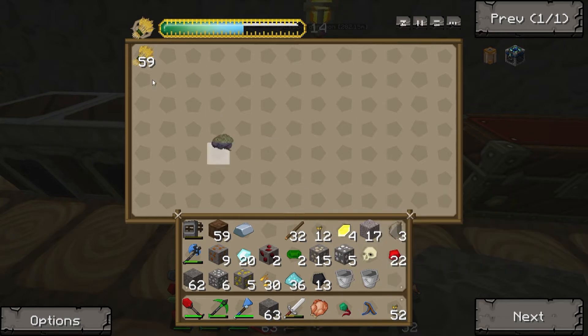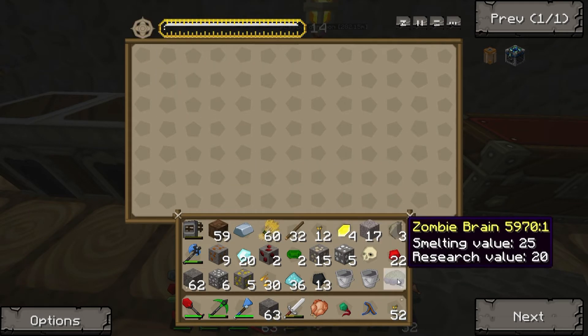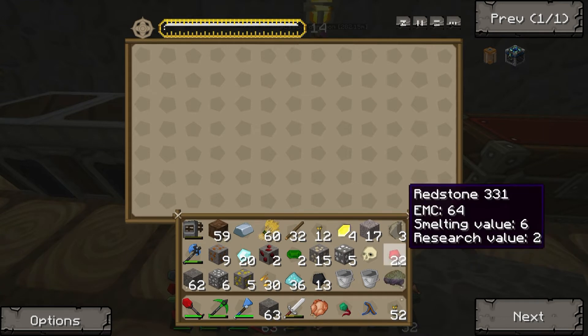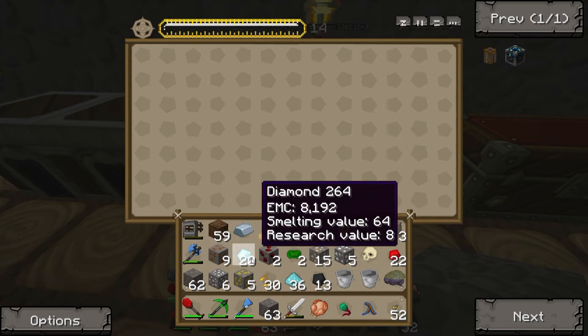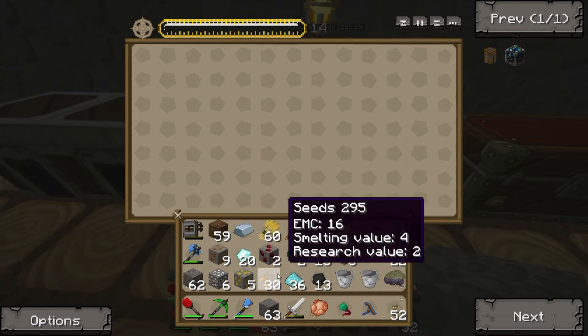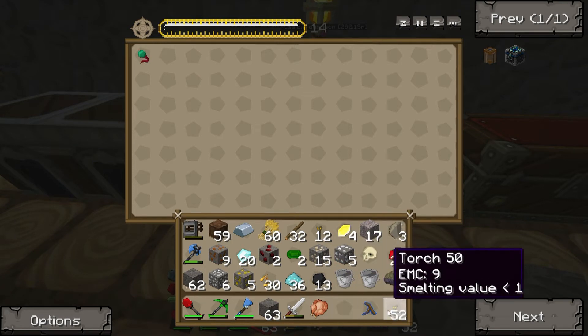Yeah, it doesn't want anything to do with the skull. How about a brain? Does it do anything? No. Alright. I should have known. Because it specifically does not have an EMC value. It probably has to actually show one before I try putting it in there. But I can put that in there — that has an EMC value.